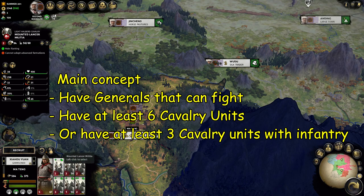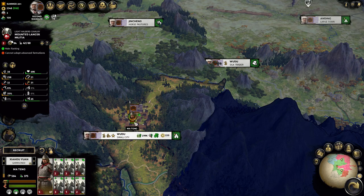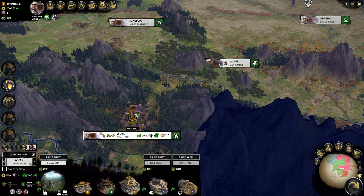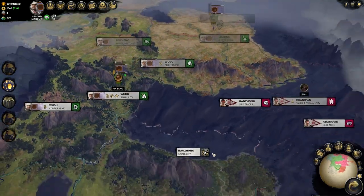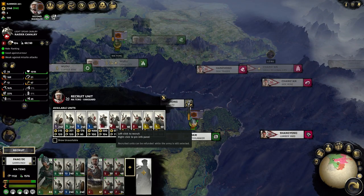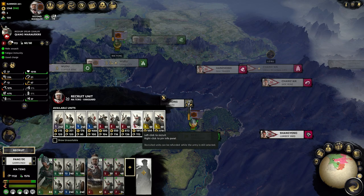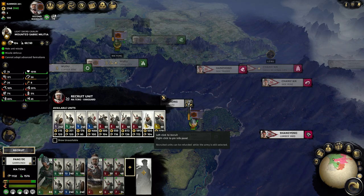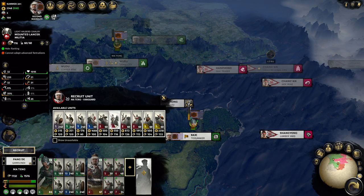I just like my Lancer Militia — they are cheap and they are the shock cavalry in this game, so I just prefer the shock cavalry. You can have the saber cavalry as well. You can have the Raider Cavalry, the Mountain Lancer Militia, and the Mountain Saber Militia. Those are your starting cavalry. They do cost a lot and their upkeep is quite a lot, but they are really worth it.